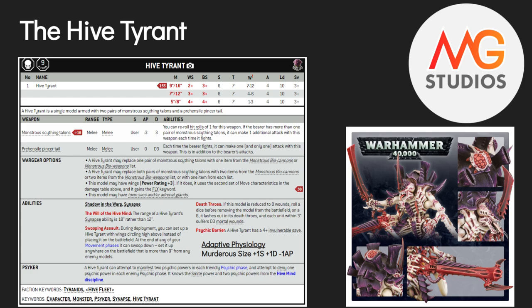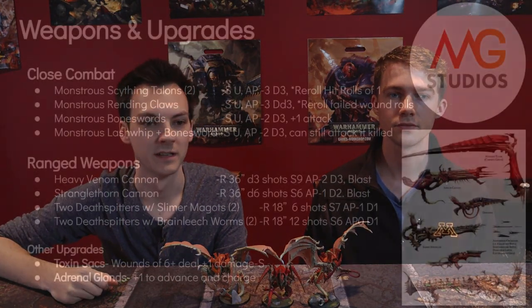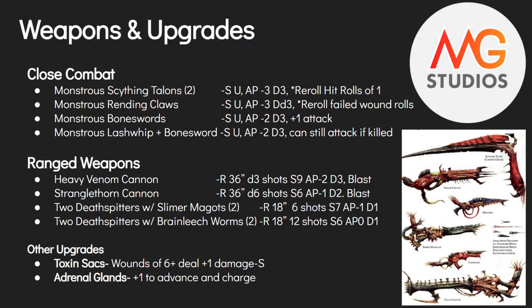We'll go over it later, but there are a couple of different builds you can use. If you're playing him as support, you don't need it — save the Adaptive Physiologies for other things. Last thing to note for the base Hive Tyrant: he is a psyker who can learn and use two powers a turn and deny one power per turn. Now let's get into the weapons and upgrades, which is the real meat of the Hive Tyrant.